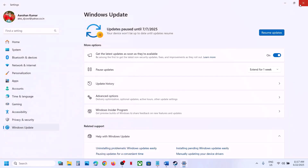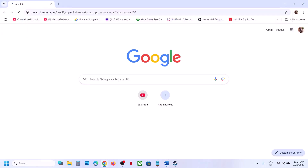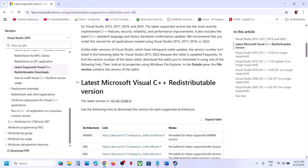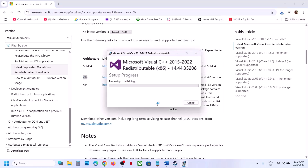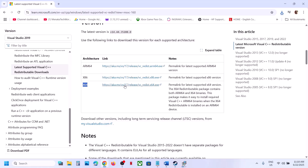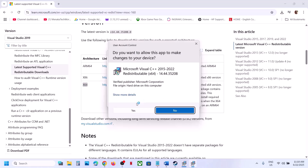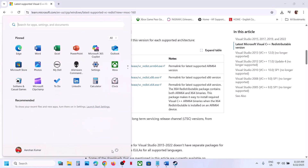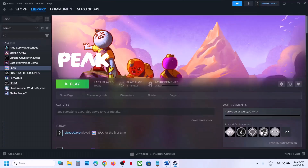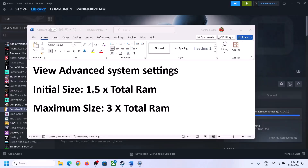The next step is to install Visual C++ redistributable files. Copy the link from the video description and open it in a browser — it will take you to the Microsoft website. Download both the x86 and x64 versions. Run each exe file: if you see a Repair option click Repair; if you see an Install button click Install. Make sure both files are installed, then restart your computer and launch the game.